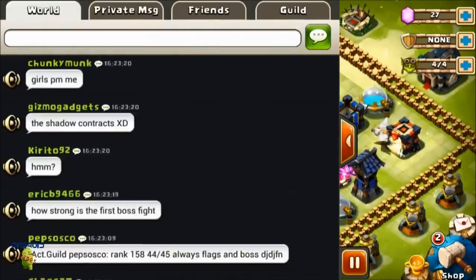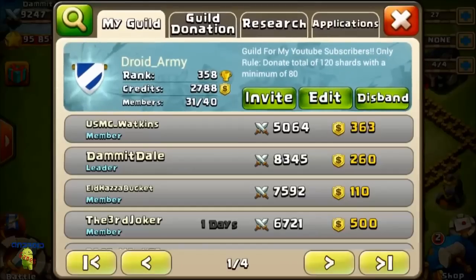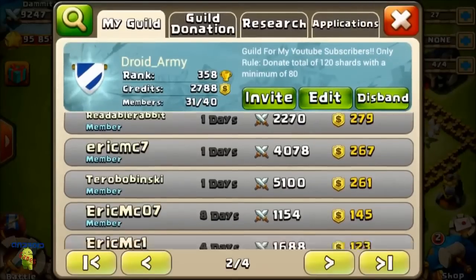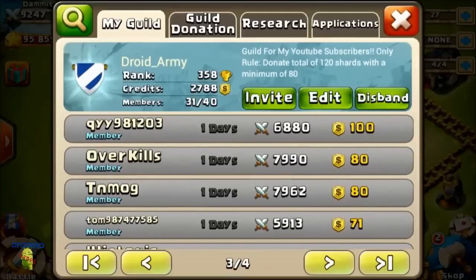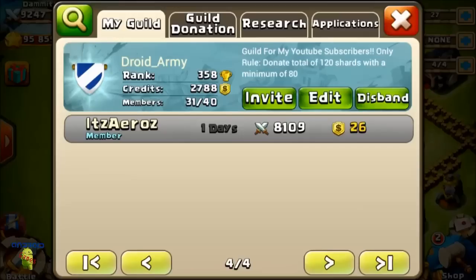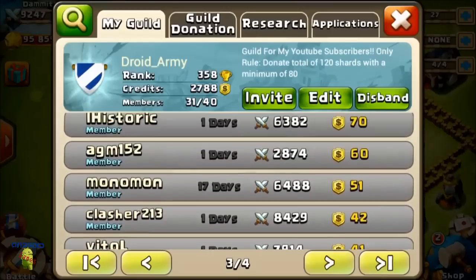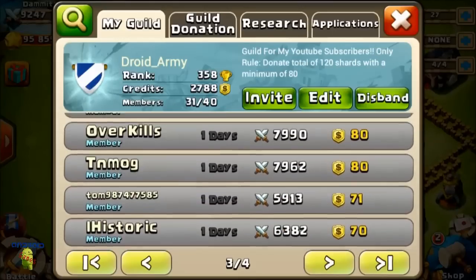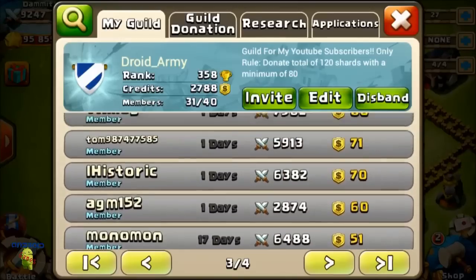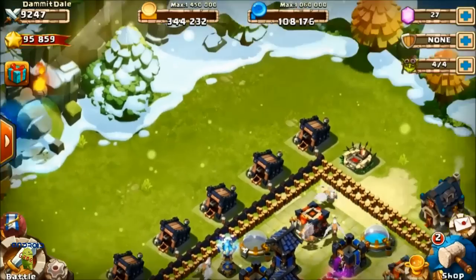If you guys aren't willing to donate then you're going to be kicked. If you're in the guild and watching this video, make sure you go donate. Everyone below 80 shards donated - except Minus SPR because you messaged me - you're going to be kicked in a couple days. There's no excuse now.